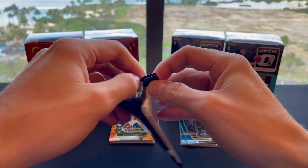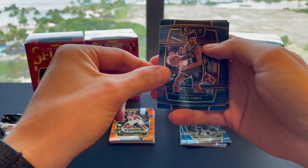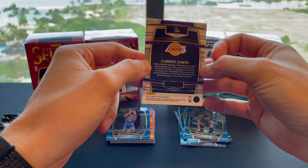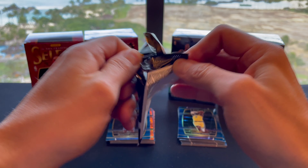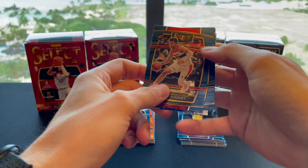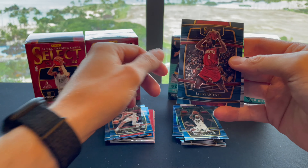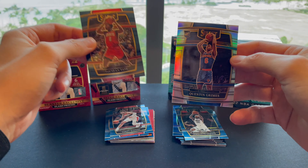Two more packs left for the first box. Let's see if we can get any numbered cards. Joe Harris, Victor, rookie Quentin Grimes, and LeBron James. Last pack of the first box — looks like we got a silver back there. Rookie Corey Kispert, Jordan Clarkson, Jay Sean Tate — that looks like it's a rookie.